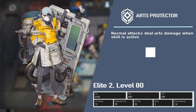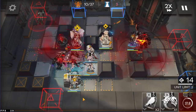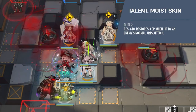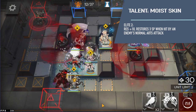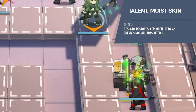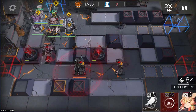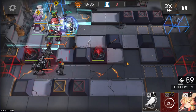Asbestos is a five-star defender belonging to the Arts Protector subclass. She excels in arts mitigation as well as providing arts DPS capabilities, thanks to her talent Moist Skin, which increases her arts resistance by 10%, making her the defender with the highest resistance. This talent also allows her to restore 3 SP for every arts damage taken. At Elite 2, Asbestos has great synergy with Nightingale's Skill 3, as she can reach 95% arts resistance, which is the highest possible value.